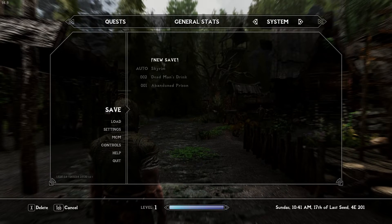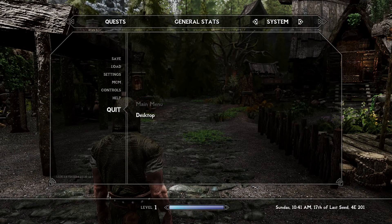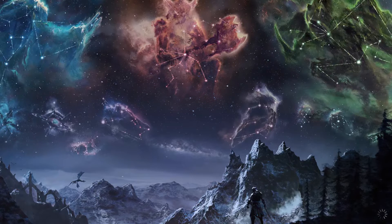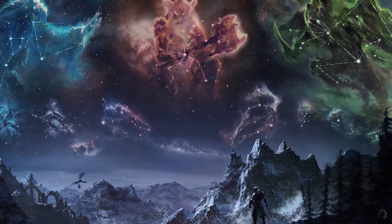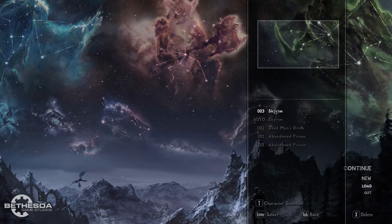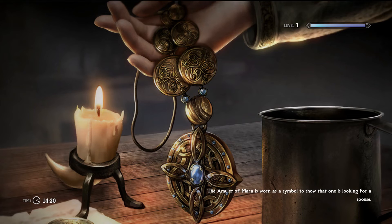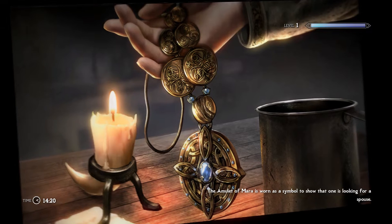I'm going to go ahead and make a save right here — that's with the default INIs. Let's see if I can make it look better. Alrighty, and now let's go back to that save and see how it looked, and if I got better performance now. Which reminds me, I need to turn on the FPS counter.